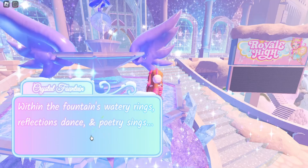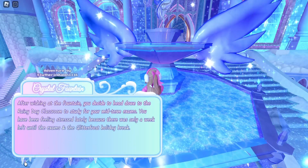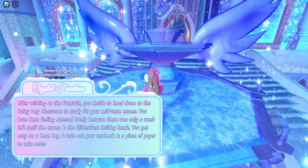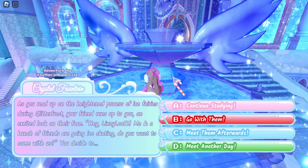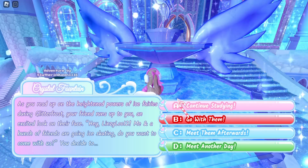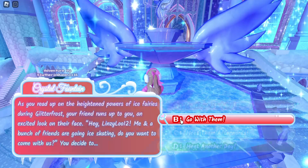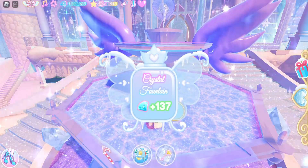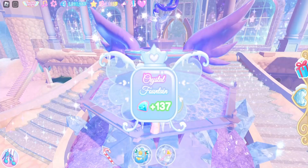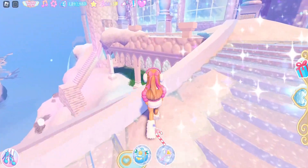The new UI has snow on it and some icicles hanging from it — that is so pretty! What should we choose? Should I continue studying? That would be the mature thing to do, but we're going to go with another option right now — who needs to study! I won diamonds, which is better than losing diamonds. It's not as good as winning a halo, but at least I didn't lose anything.